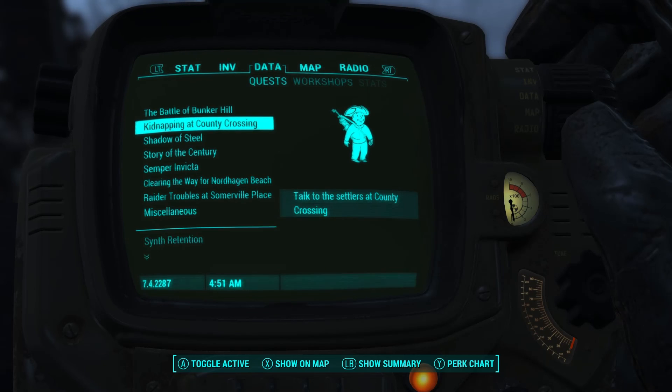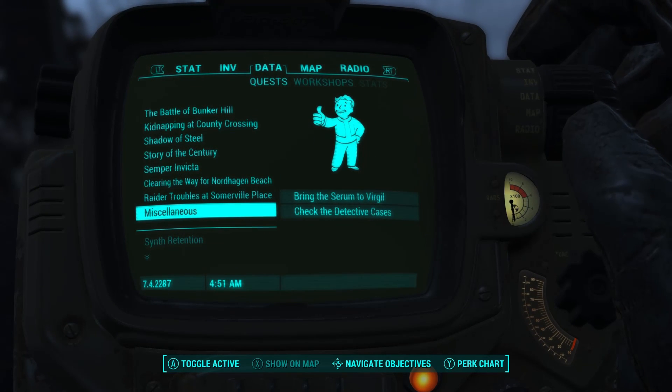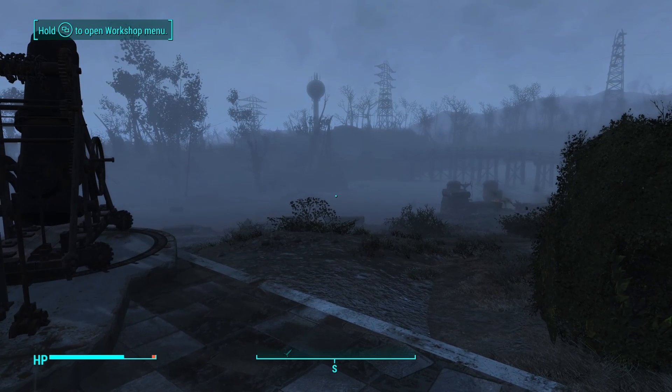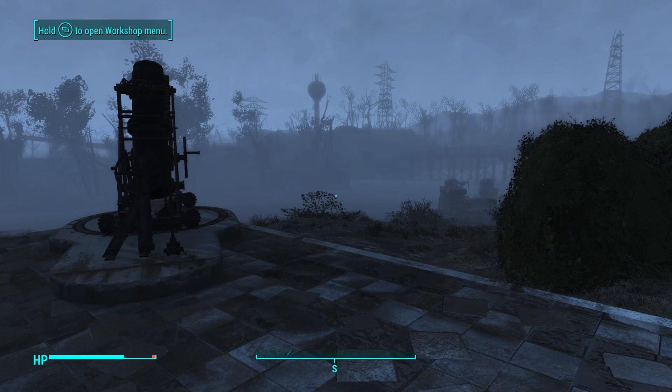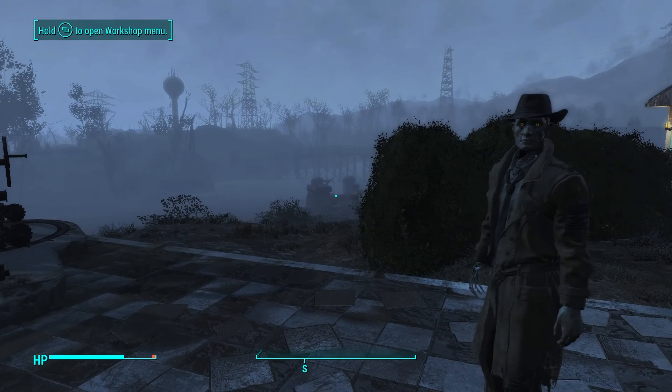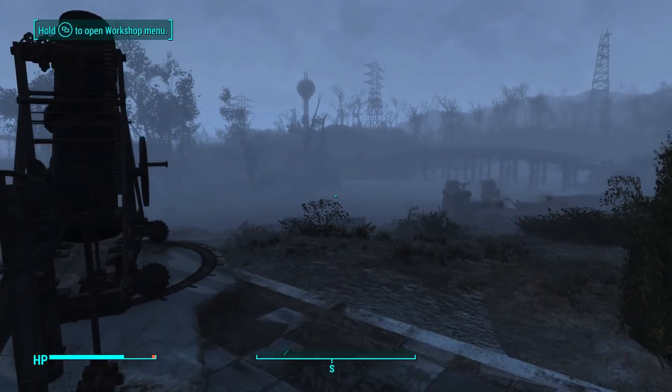Next episode, we are going to head down to the Old North Church. We're actually going to do two things — bring the serum to Virgil, and head to the Old North Church to do our first Railroad mission. As always, ladies and gentlemen, thanks for watching the episode. Don't forget to like and subscribe, and as always, I hope you have a great night.